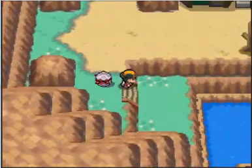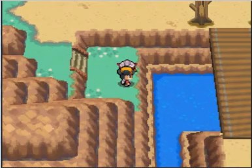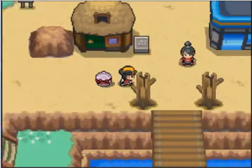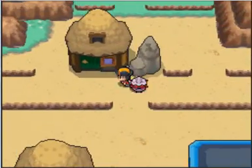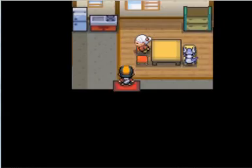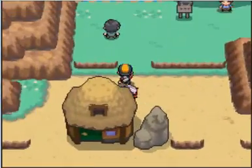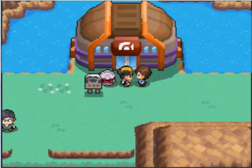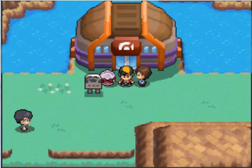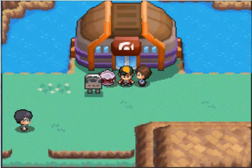Down here is this little plateau — you might be thinking there's nothing here, but let's check with the Item Finder. No hidden items. Up in this house, this lady will talk to you about the trainers of this town — they specialize in Dragon Pokemon. Like I said, dragons are weak to Dragon and Ice. Unfortunately, we don't have either. Can we beat Claire and her amazing Dragon Pokemon? Find out next time on Let's Play Pokemon SoulSilver. This is Anish Attacker, signing off. Have a good day.